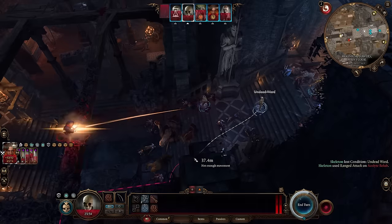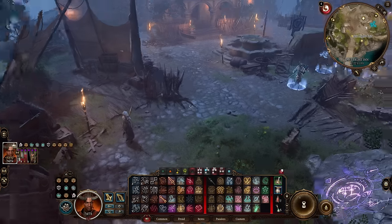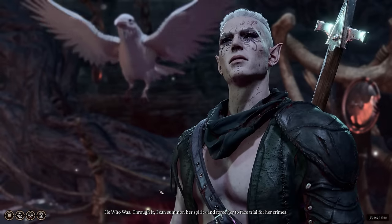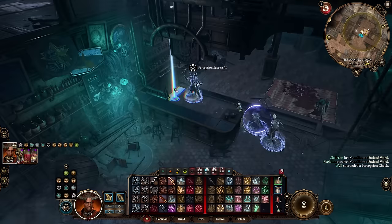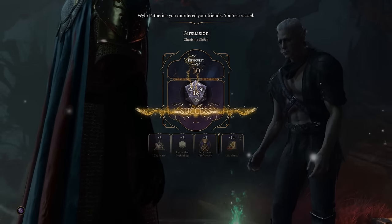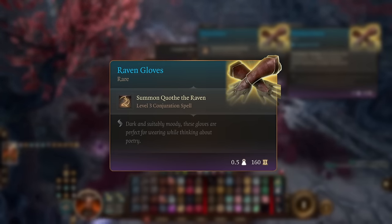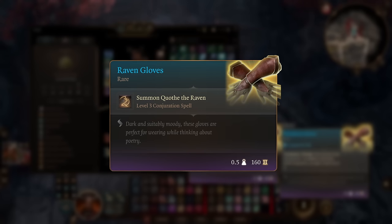After that giant clown fiesta, I realize there is still one summoning item I have yet to get. Returning to Last Light, I come across He Who Was. He needs our help finding some old ledger that a woman had, which we find right next to what remains of Thistlebald. After returning it and helping him torture an already dead person, he awards us with the Raven Gloves. These gloves let us summon Quoth the Raven — which is sadly a familiar and a very weak one at that — but better getting it now than regretting not getting it later.